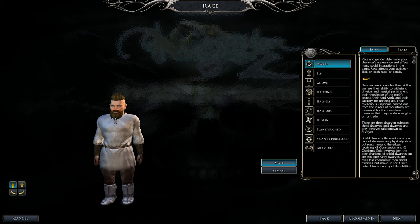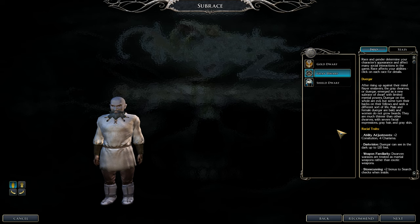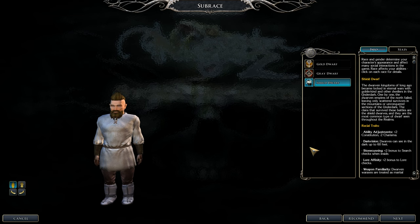Let's go over the Dwarven races. Gold Dwarves are all right, but the minus-two Dexterity might be a deal breaker — pass. Gray and Shield Dwarves have pretty good stats; if you love Charisma they're fine, but you'll miss out on the extra feat.